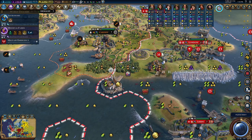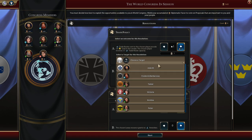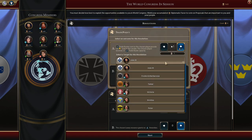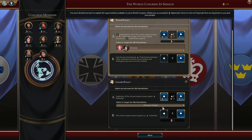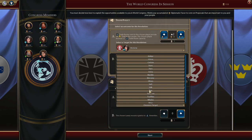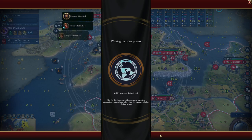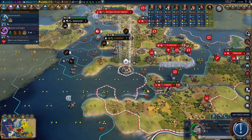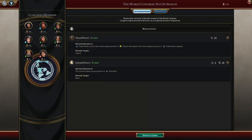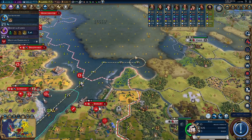We can send that to London and then improve our stuff there. Let's give it to England. Vote for what do we have — a ton of wine actually, so let's vote for wine, even though they're probably going to vote against that because I have so much of it, and they hate the player always. Meteor shower. And what do they vote for? Wine, of course. Of course.